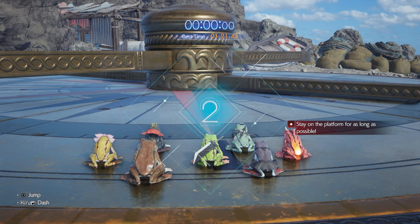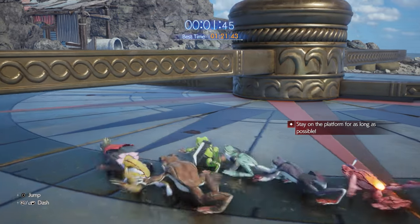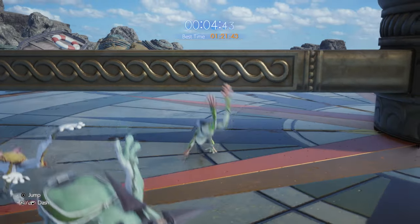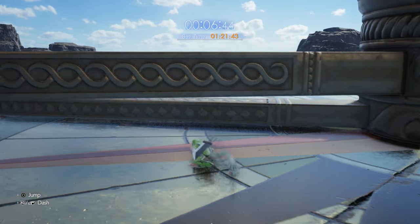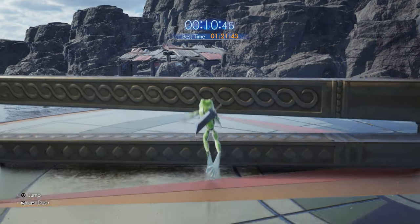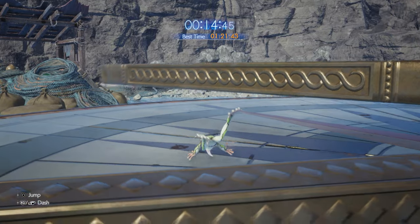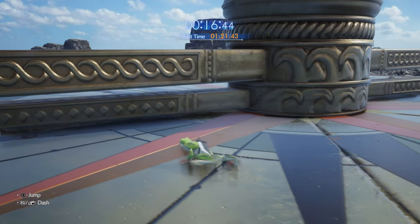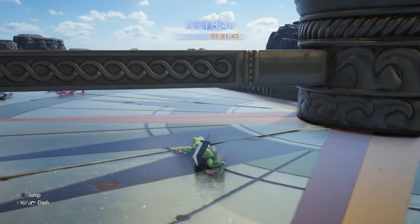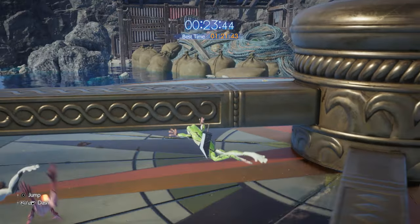The first 30 seconds of this minigame are going to be pretty easy — we're just going to immediately go to the left and stay as close as we can to the top bar while continuously jumping over the lower bar. If you stay really close to it, you won't have to worry about turning around or getting bamboozled from behind. After 30 seconds, the platforms are going to start dropping and things get a little bit tricky.